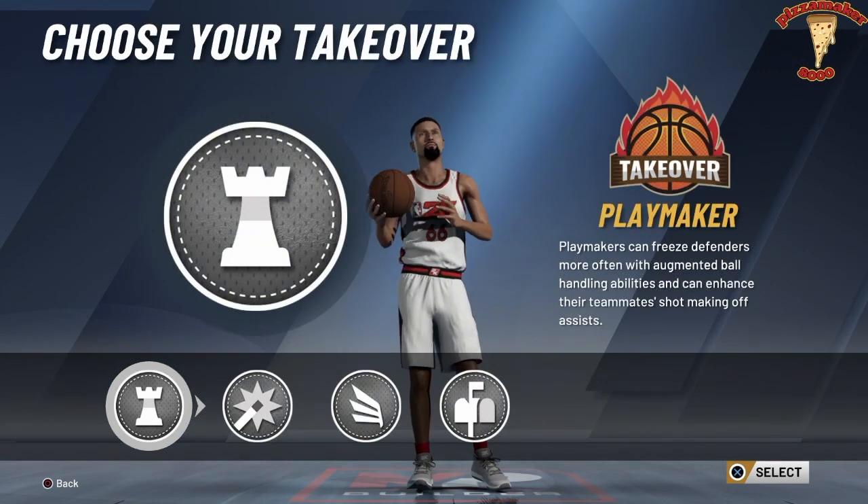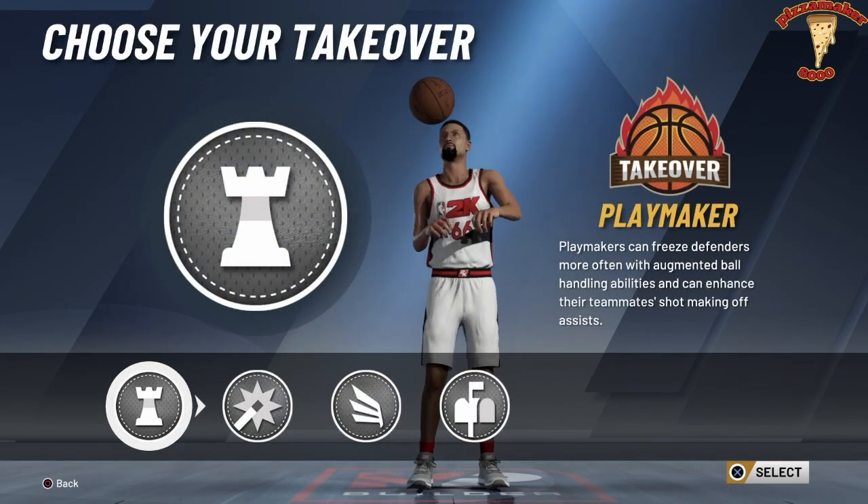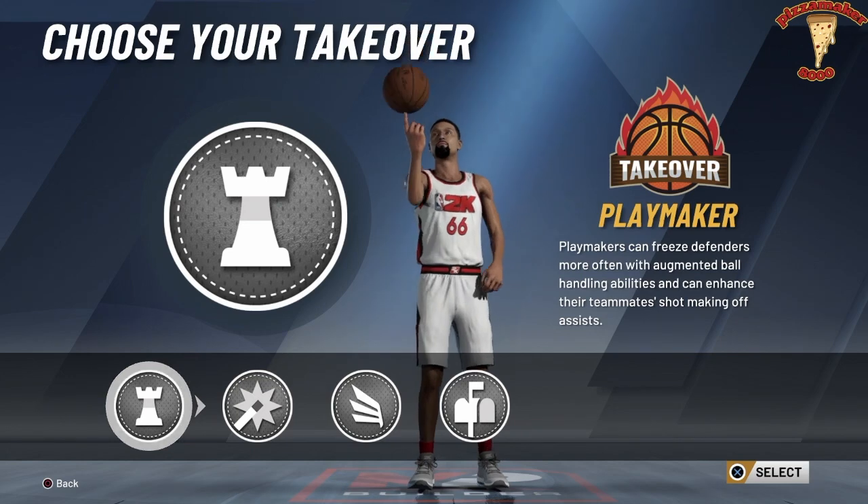You also get 15 shooting badges, so you can get catch-and-shoot on gold, difficult shots — all that. You can become a really dangerous shooter. This build is a playmaking slasher — that's what it says.